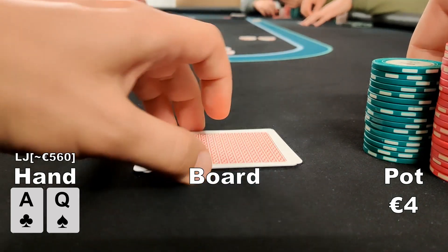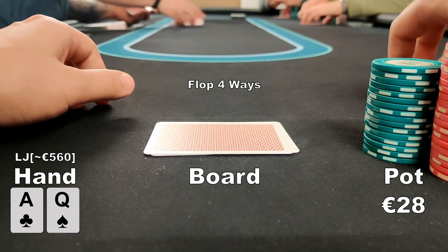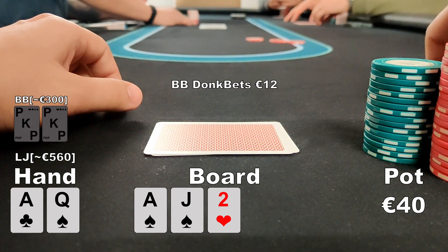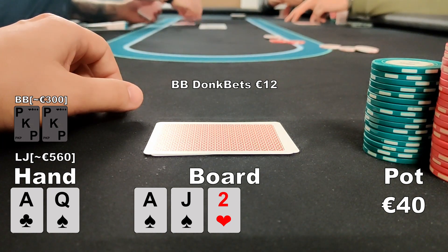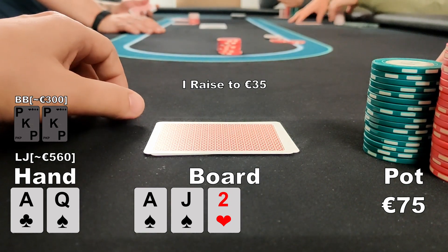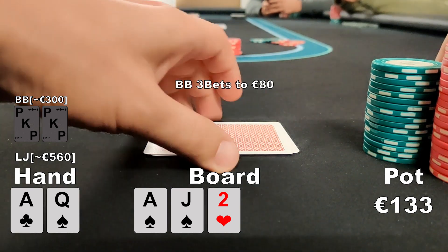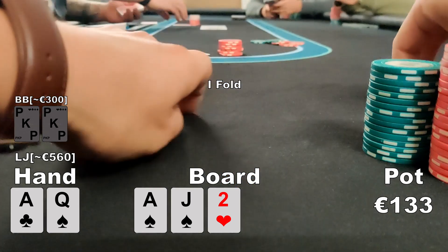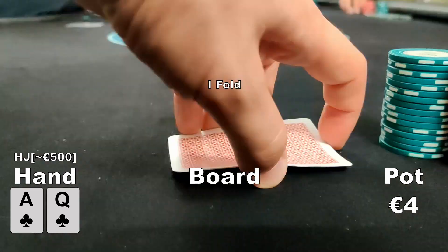On the next hand I'm in the low-jack with queen-jack offsuit and I raise to 7 euros. The button, small blind, and big blind all call — we see a flop four-ways of ace-jack-deuce with two spades. The big blind leads for 12 euros. I'm not sure if that's a strong hand or just someone checking where they're at, but I raise to 35 euros. The big blind then 3-bets to 80 euros — getting 3-bet on the flop again. After some consideration I fold.